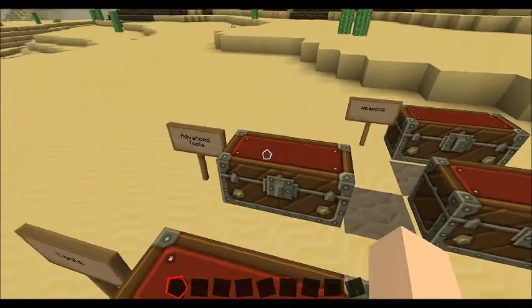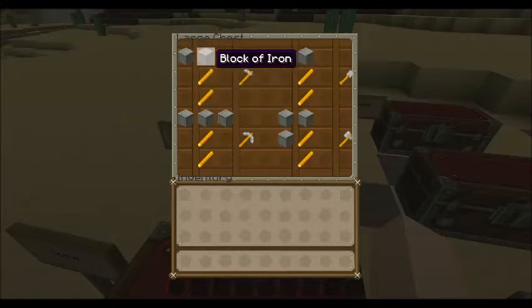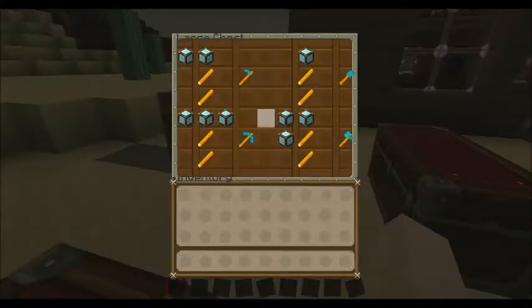This also includes the advanced tools. The advanced tools are stronger than your regular tools. This only works with iron, gold, and diamond. Instead of sticks, you use blaze rods. Instead of iron ingots, you use blocks of iron. Advanced iron is four times the regular durability of iron. Gold is also four times the regular durability of gold. And diamonds — which is only two times the durability of diamond — but they needed it to not be too cheap.